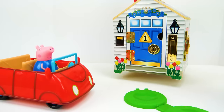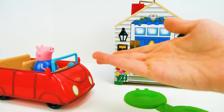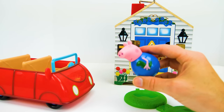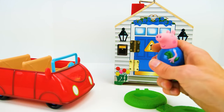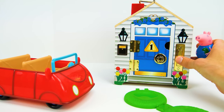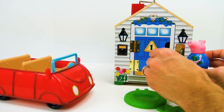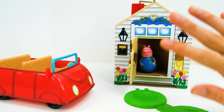Our last door is the blue number one, and the blue number one is for George Pig. George loves dinosaurs — that's why he's got one in his hand at all times. Time to go inside, George — I'll see you later. Make sure to say hi to Daddy Pig for me. Bye!